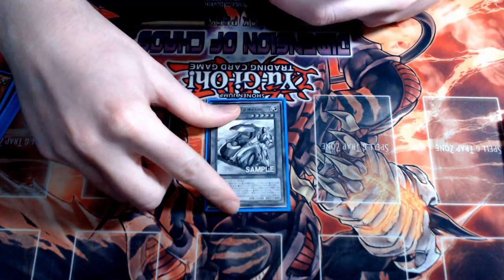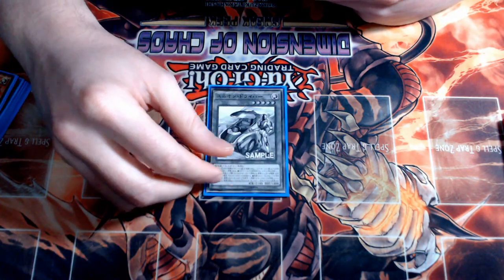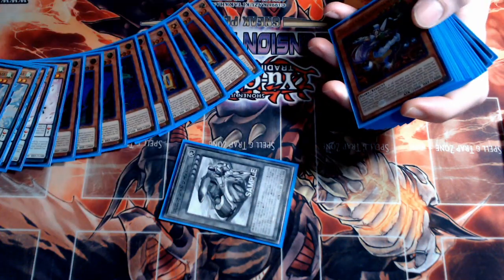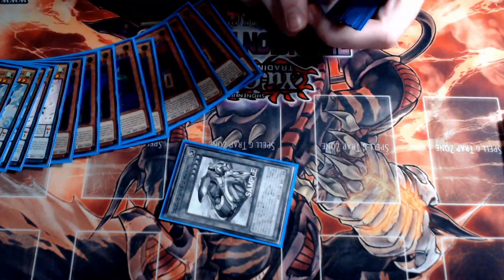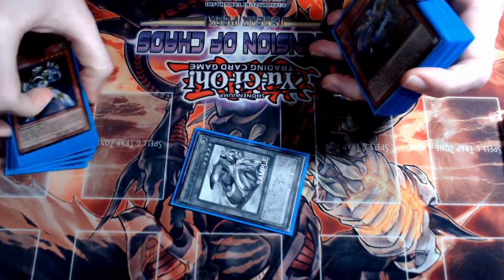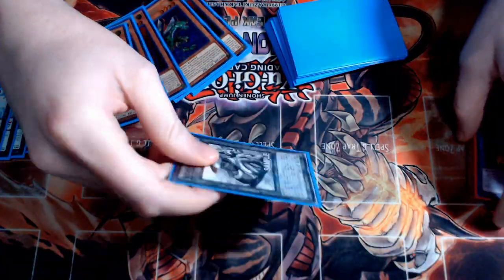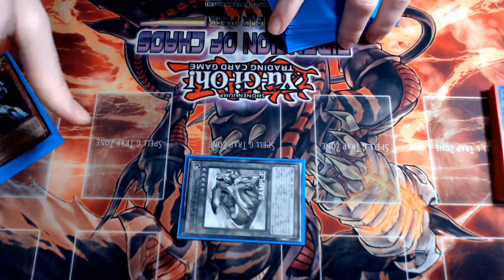The last couple combo cards include one Union Driver, another card coming out in Eternity Code. You typically equip it with your Union Hangar to any of your pieces so you can banish it to equip a piece from deck, getting around Union Hangar's restriction of not allowing you to special summon the union monster you equipped earlier that turn. This gives you monsters to make plays with and, more importantly, lets you trigger your pieces and go into your Union Carrier plays. It might go up to two copies later — it can be bricky if you draw it — but overall it's a really solid card.